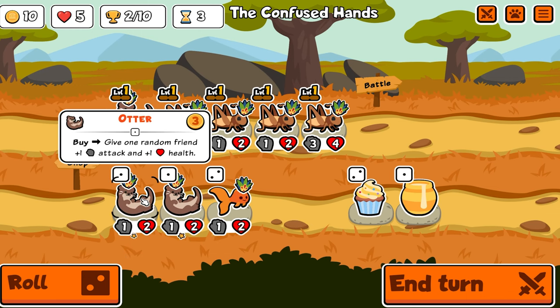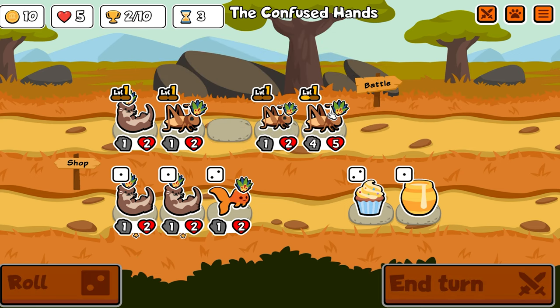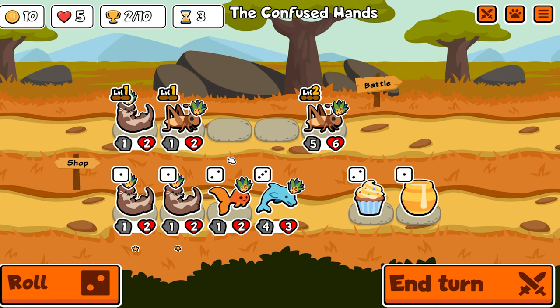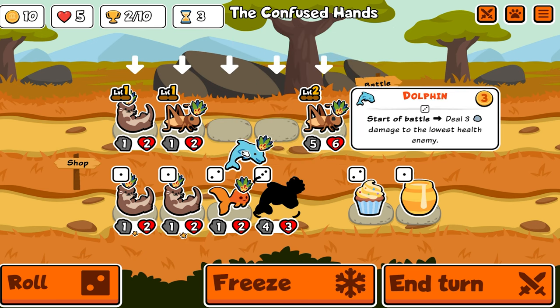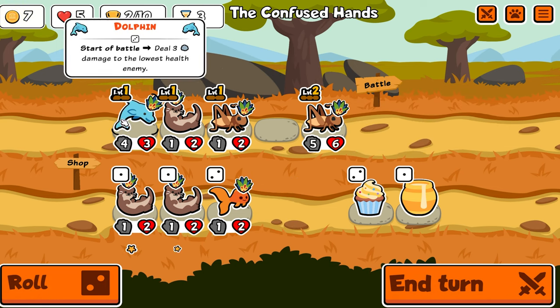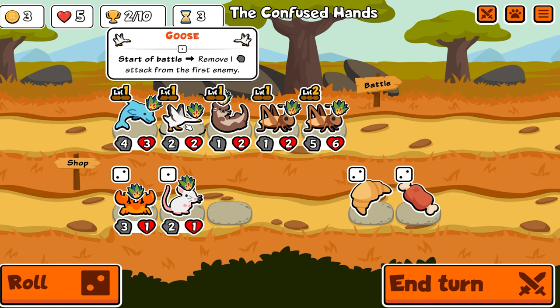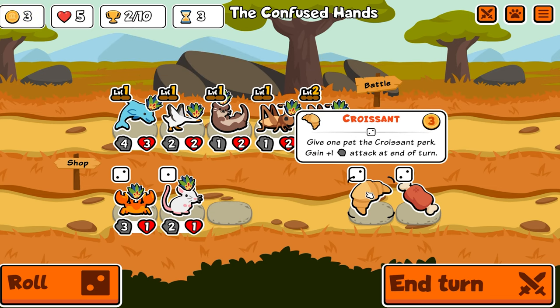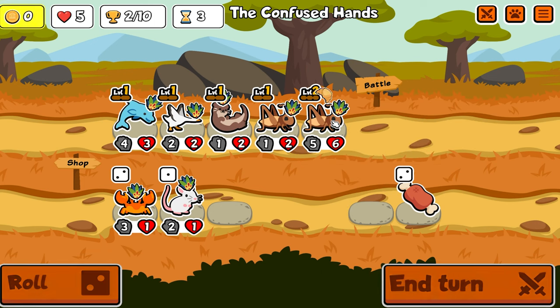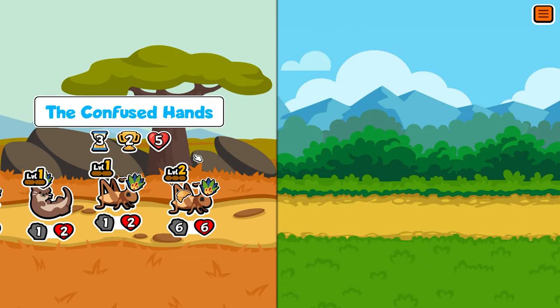Nothing here in particular, but let's pick a level two cricket. Now he will summon a cricket with two health and two attack. And a dolphin - dolphin's actually pretty decent. At the start of a battle, he'll do three attack to the lowest health enemy, which tends to kill him early in this game. We have six coins left, so this one goes down here - removes one attack from the enemy. We'll give this guy a croissant, so every turn he'll gain one extra attack. Now he's at 6-6. We have a pretty strong team.